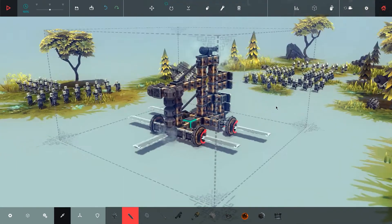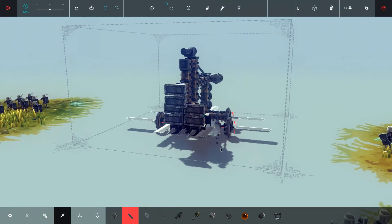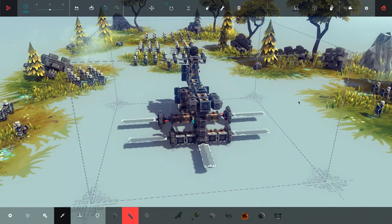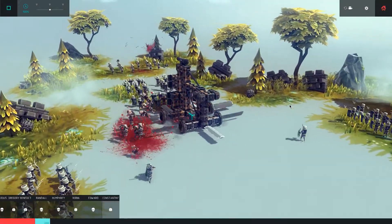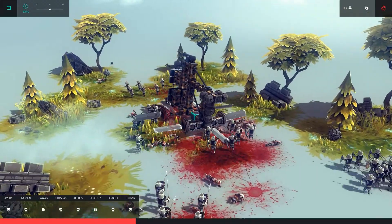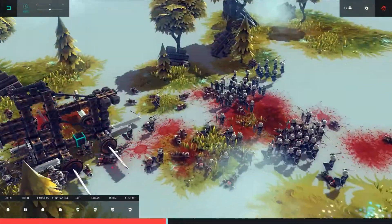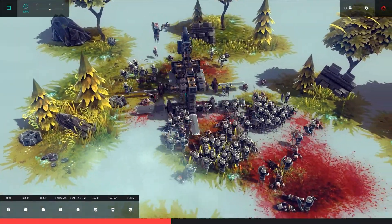The problem is those archers back there, so maybe I can drive all the way back there. I also have my cannon — let's shoot this first and then drive back there. Hit a few of them. A little bit stuck here. Okay, the archers are gone except maybe two or three.